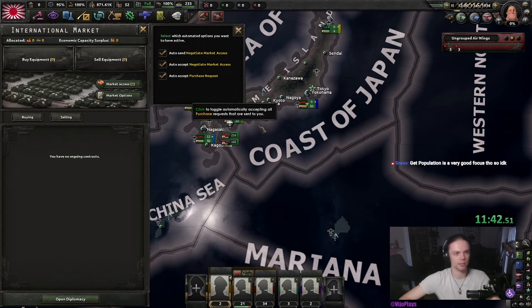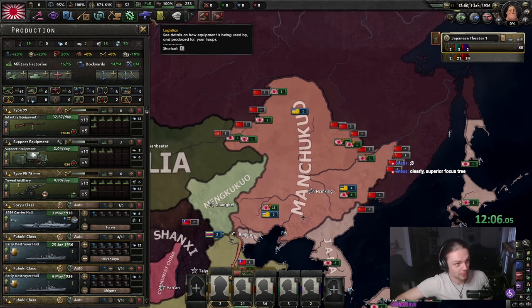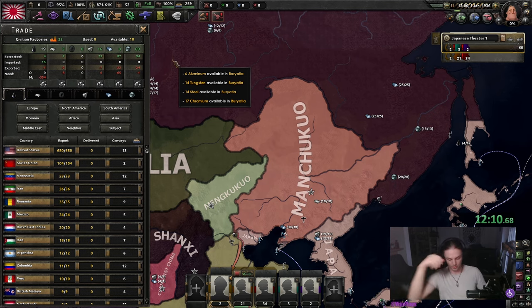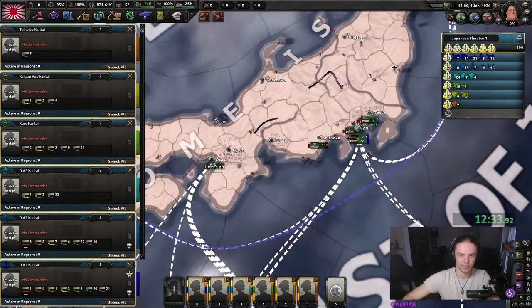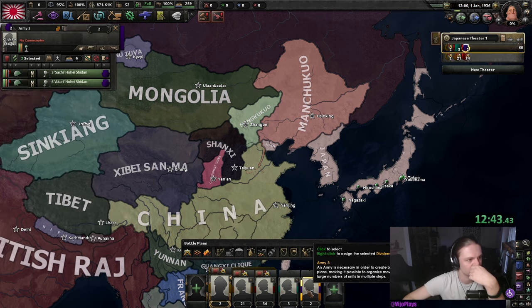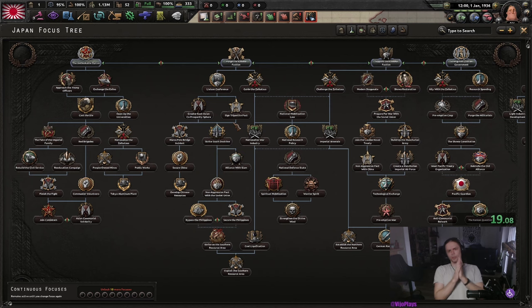Auto-accept purchase requests. Let me just quickly check my notes in case I've forgotten anything. Oh right, the oil trade — we do have an oil trade which I don't care about, but it costs us two civilian factories. We're going to click and shift-click on all of these anchors and get them over to Yokohama. Army training — shift-click these. These are already trained. That's about it for the starting moves.